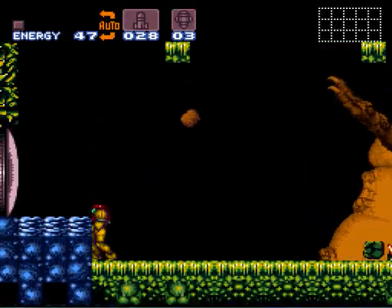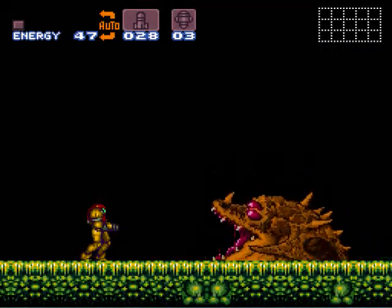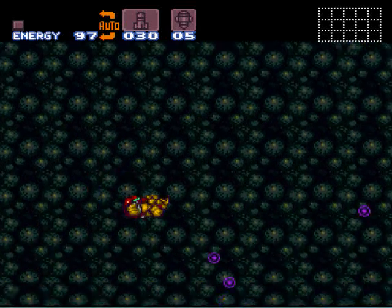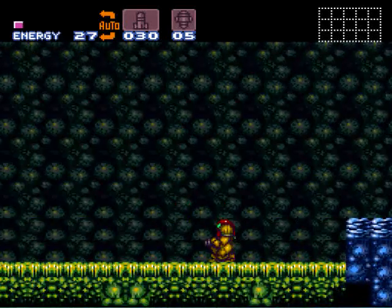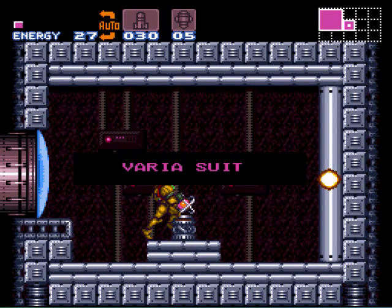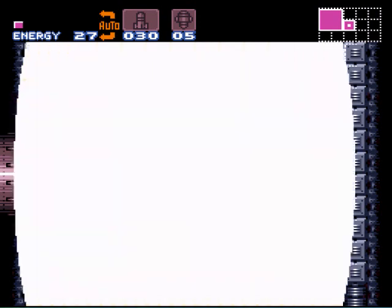There we go — and he's dead. That gets us the Varia Suit, allowing us to be able to take extreme temperatures, which will let us get through Norfair without taking a whole bunch of damage.